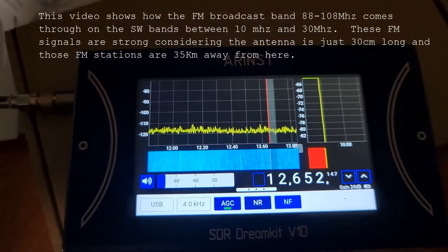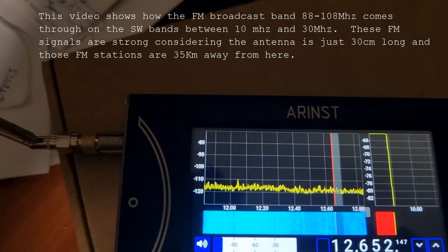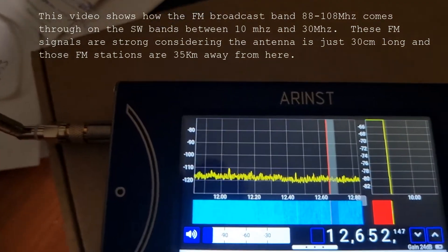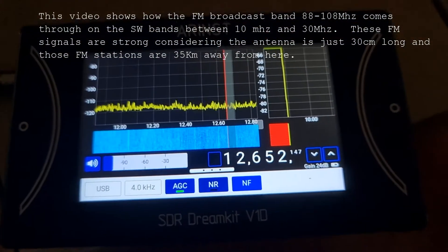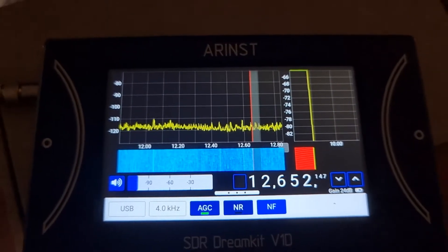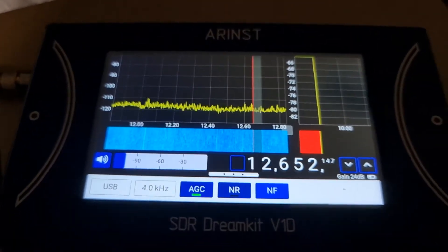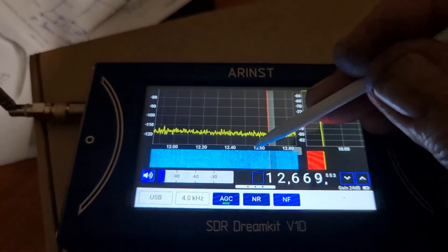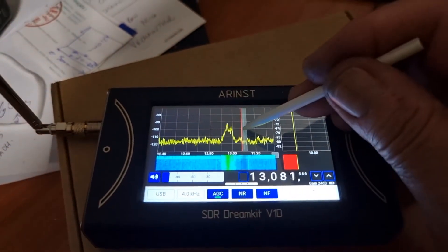Alright, this is just to demonstrate some of the problems I'm having with the SDR Dream Kit. Clearly there's not much filtering going on inside the box. The first problem I'm having, even with just using this whip antenna here which is only 30 centimeters long — not exactly long — is while tuning around on HF you find these big signals.